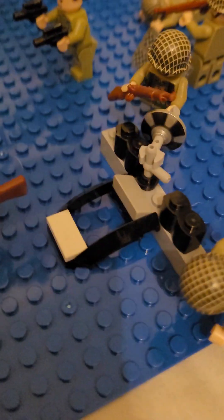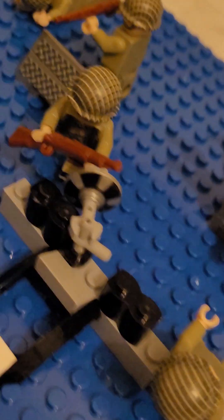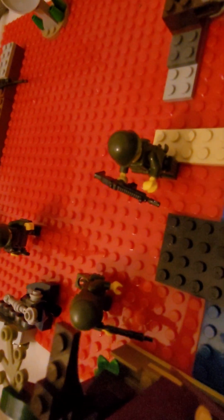Over here you have a guy jumping over a barrier. It might be hard to see, but essentially he's about to jump over the barrier. You've got a guy running past it here, a weapons crate with a guy about to grab one, and a guy shooting to defend him. Unfortunately, one guy didn't make it as there's loads of enemy fire.